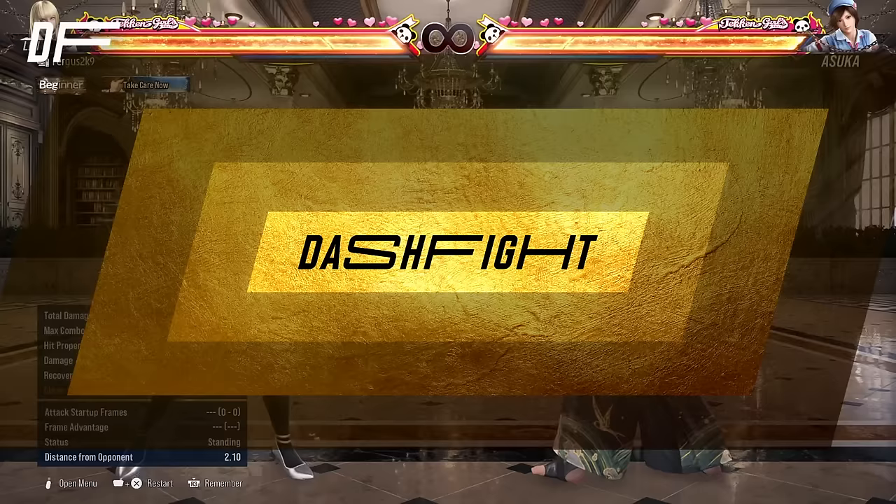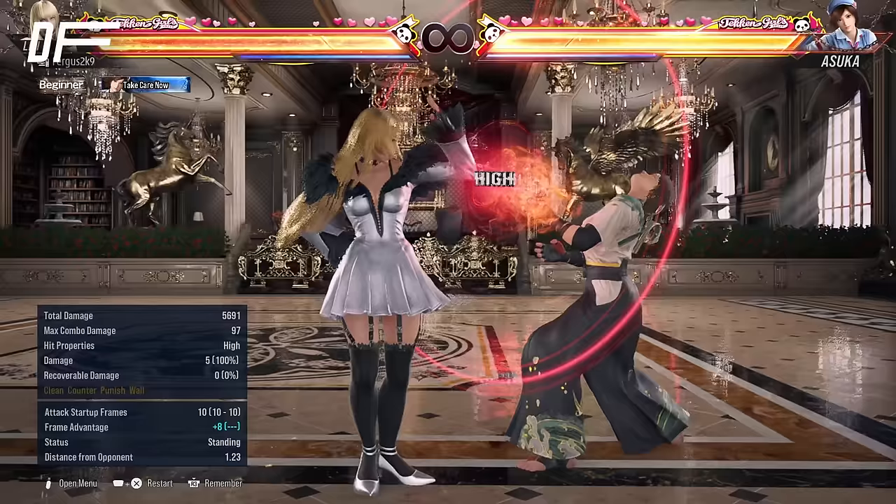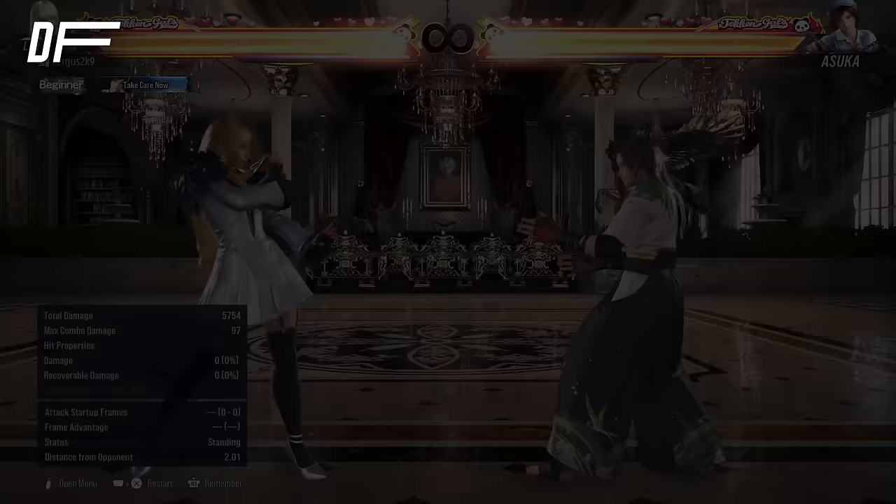Lily really excels in side-stepping and side-walking, meaning that she makes it very difficult for the opponent to apply pressure on her. Because of Lily's sidestep, the opponent's going to be afraid to attack versus her, so they tend to block and respect Lily, meaning she can go into many plus-frame moves such as df3, qcf 3+4, and when they're freezing up, she can harass them with strong lows such as d3, d1,2, and 4-4-4, and Lily can also harass with her back-turn pressure.